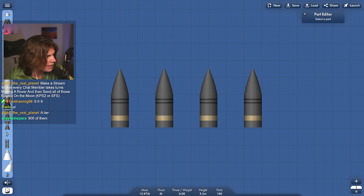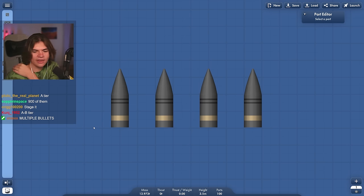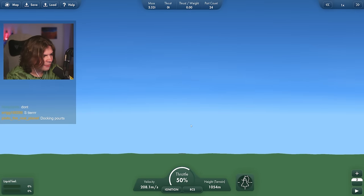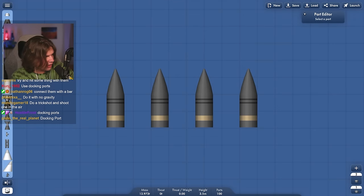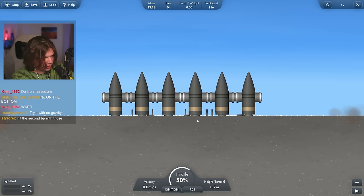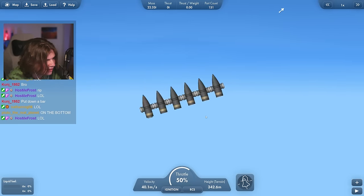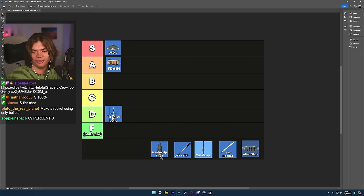Chat says make like five of them — they're not connected though, so I'd have to manually launch each one. I'm trying to think how to make them all launch together. Each one is controlled separately because there's one controller. I'm sure I could figure out a way to connect them all. Oh — it's definitely those docking ports. We can control it! Look at this — we can make it spin! The battleship shell goes in S-tier.